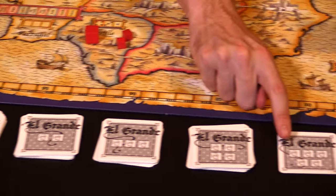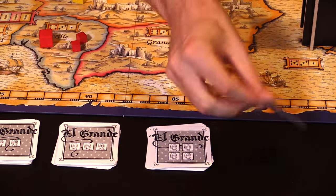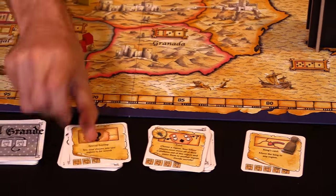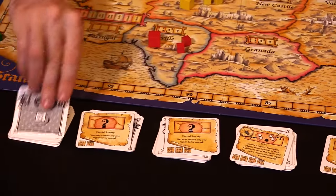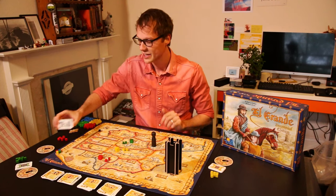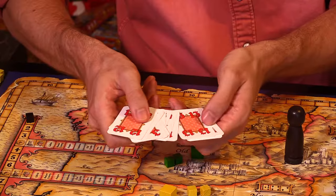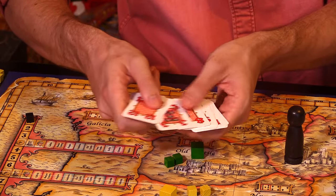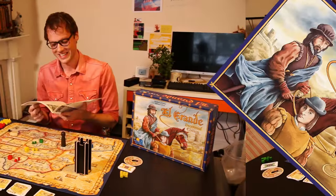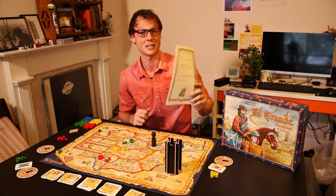We've got five decks here, with one sad-looking man all the way up to five sad-looking men. You're going to turn one card off the top of each of these decks. This deck is just one card — it's always the same card. These are going to be shuffled, and these are the different action cards available. Everyone is going to pick up their deck, which has a different number of sad-looking men on it, with high numbers having fewer sad-looking men.